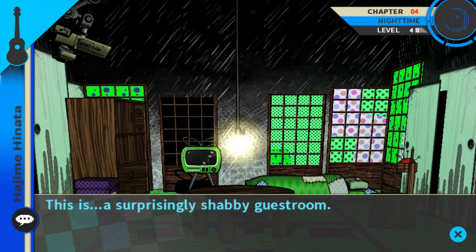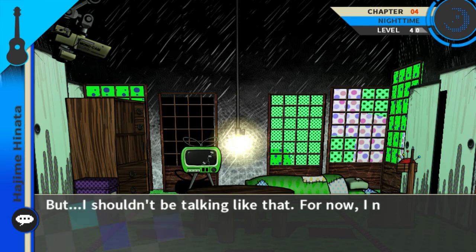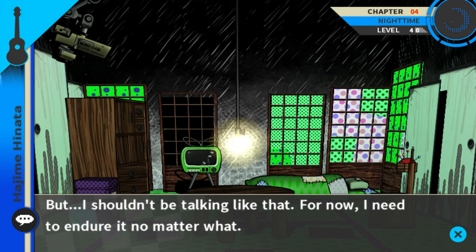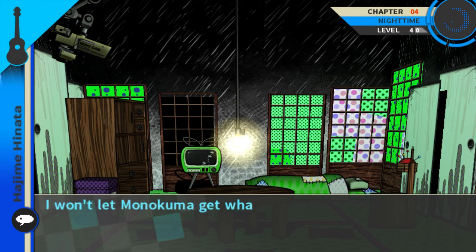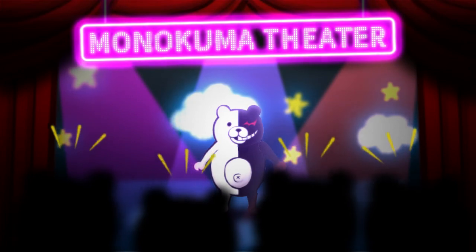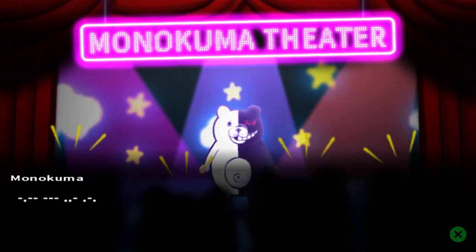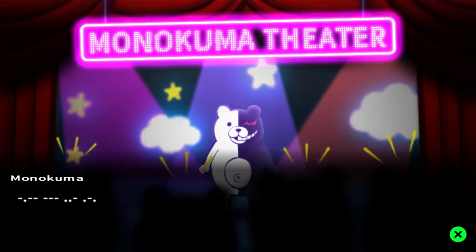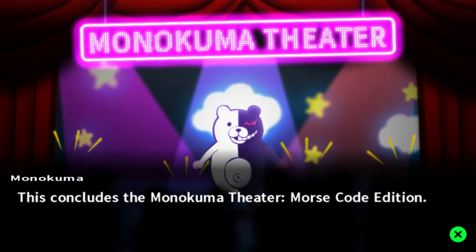I should get some sleep too. I think I was assigned the crummy room that's next to the lounge. This is a surprisingly shabby guest room — it's a little cold in here, the draft coming from the door is making me hungry. But I need to endure it no matter what. I will definitely prevent a killing from happening — I won't let Monokuma win. Oh, we're speaking of Morse code now — I wish I knew that. This concludes the Monokuma Theater Morse Code Edition. I wonder what he actually said.